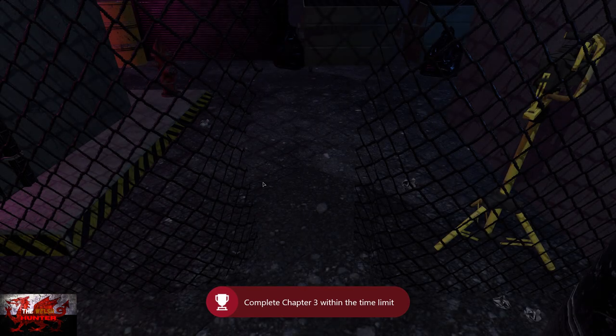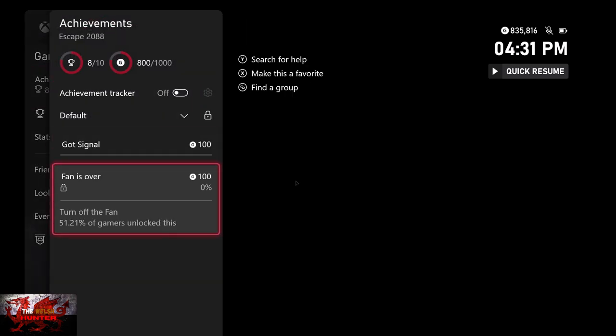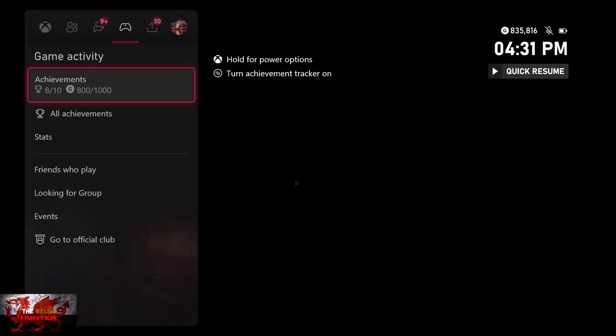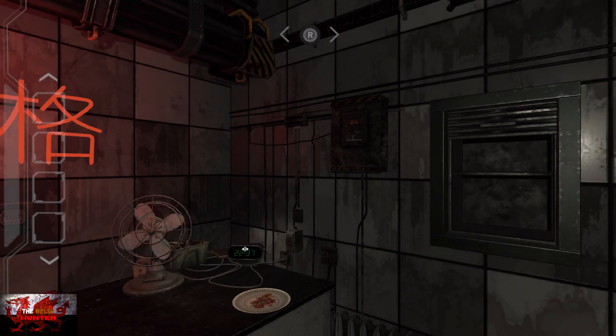And that's all three chapters done! We've just got two more achievements left to get: one for turning off the fan — which requires quite a lot of steps in Chapter 1 — and one for getting a signal, which involves placing the antenna in the satellite dish. I could have and probably should have done that one during the chapter, as it would have literally taken seconds, but I missed it the first time through.